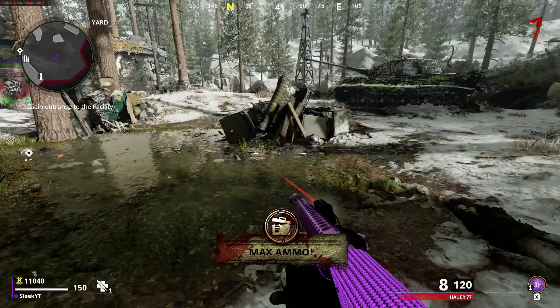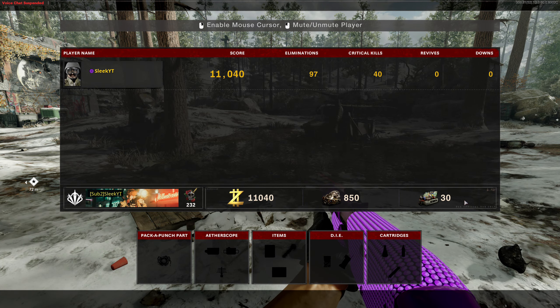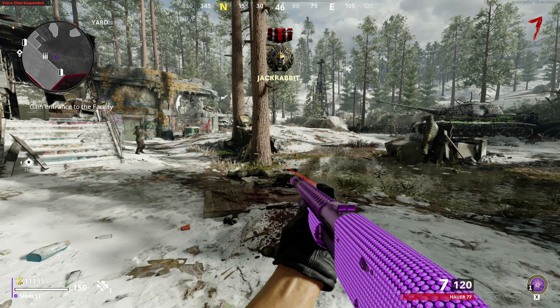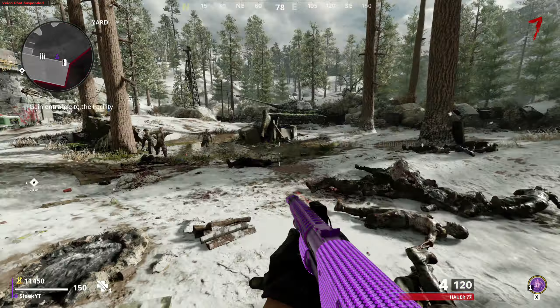We're just taking our time here killing zombies. As you can see, that wider pellet spread just killed like 4 zombies at once — it's actually kind of crazy. Don't get too worried if you're on round 7 and you only have 30 rare salvage. I've done this about 5 or 6 times, and I don't think I've had one time where I haven't had enough for a Chopper Gunner.